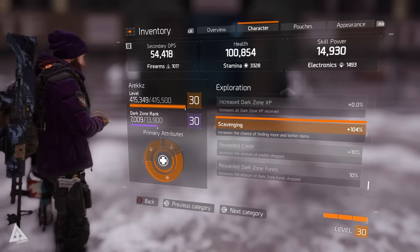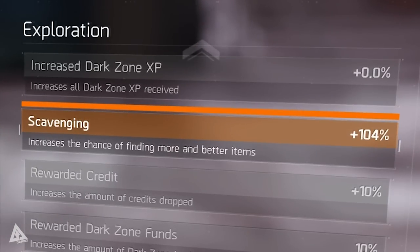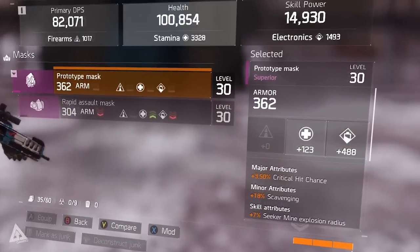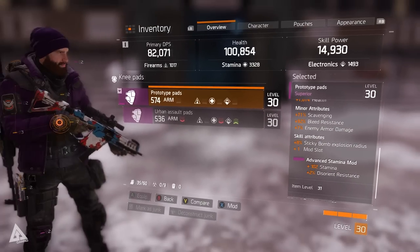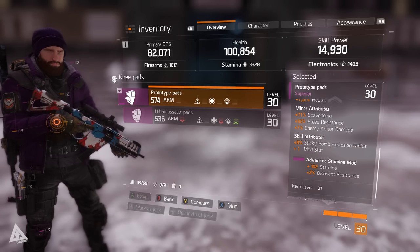This bonus applies to both inside and outside the dark zone. As you can see here, my scavenging bonus is sitting at 104%, and if we jump back to my character overview you can see that my mask and my knee pads both have the scavenger bonus. The higher the bonus the more effective it is, and the more effective it is the more and better loot you find.